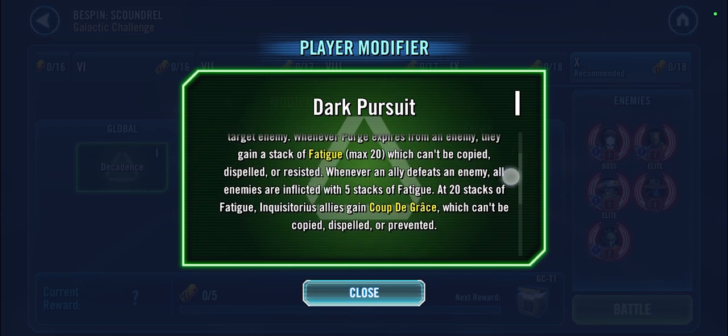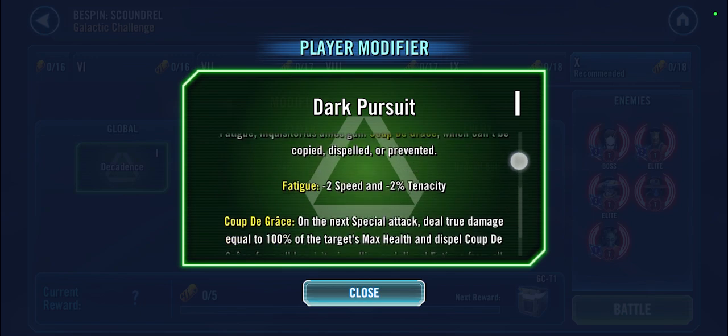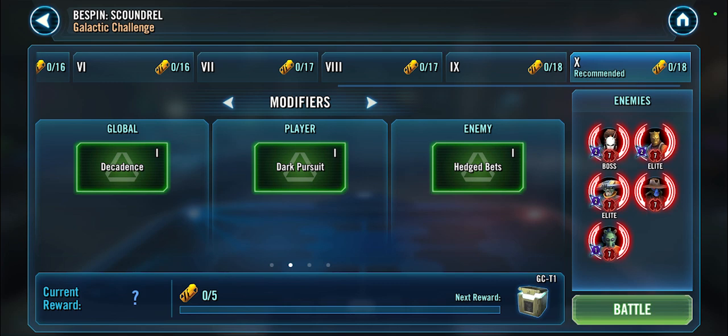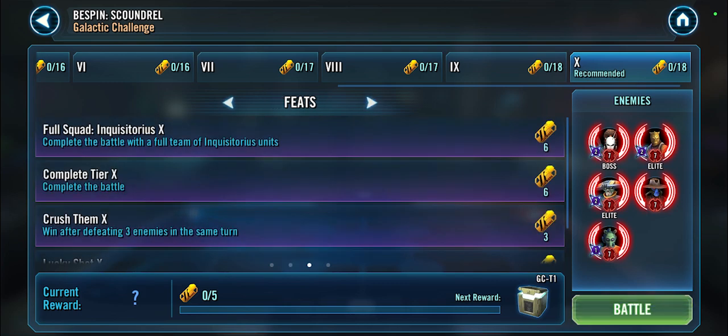We know Dark Pursuit pretty well by now — you get stacking fatigue and eventually lose the ability to daze, and things like that. Luckily, even though we are facing a team of bounty hunters, it is a scoundrel galactic challenge, so they don't have the bounty hunter modifier. From the two scoundrel modifiers, they actually have the weak one, so the enemy isn't really all that threatening at all — it should be quite easy to get max rewards.